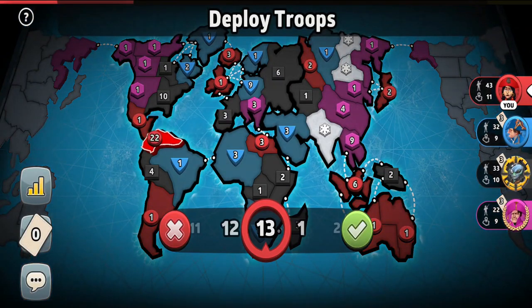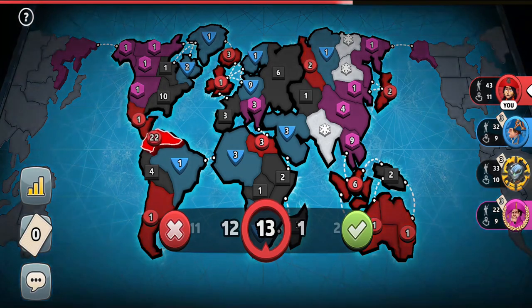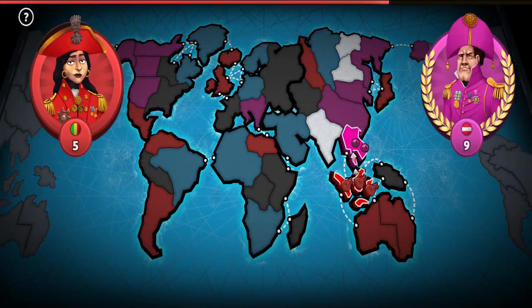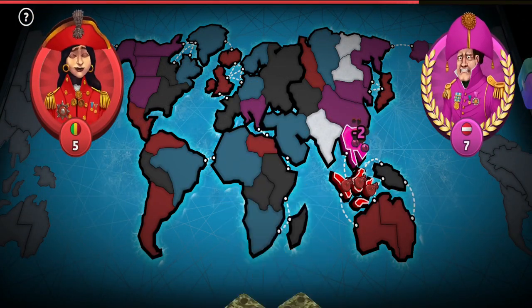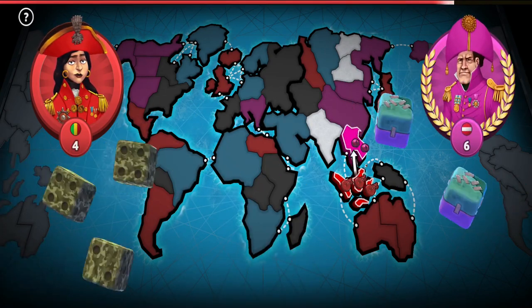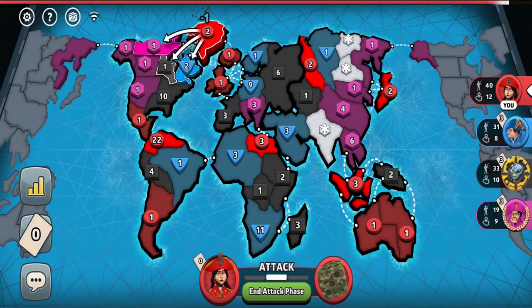So what is my plan? I think I will prevent the black player from getting South America. The pink player is just desperate getting Australia and I cannot completely eliminate him from the game. I think my plan will be South America. Let's just continue doing the man rolls on the pink player to see if we continue getting some good man rolls — and yes, we do! Also, let's not forget to capture a card.